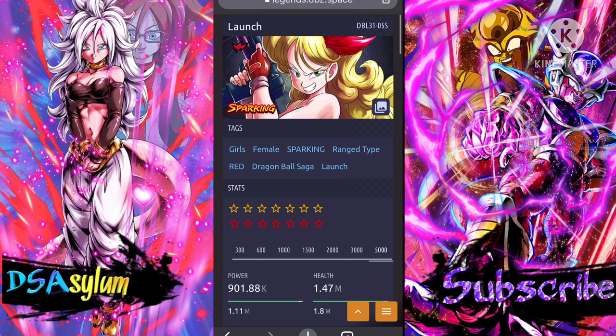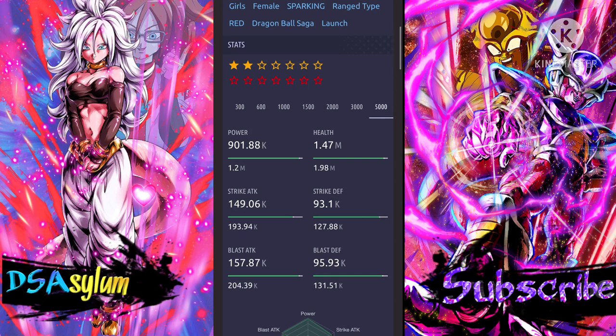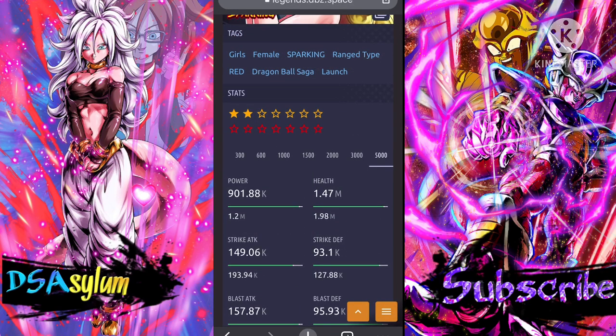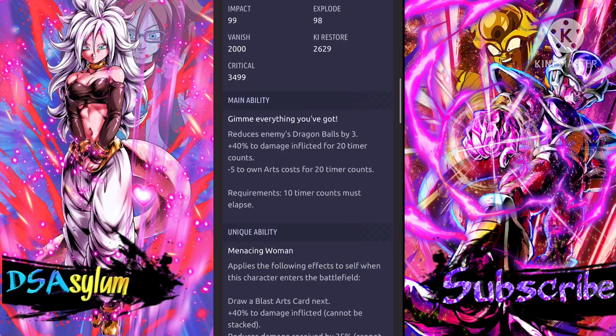They just had to put her on a Legends All-Star banner. We're gonna take a look at her two stars, as that's what most people are gonna have her at: 1.9 million health, 193,000 strike attack, 204,000 blast attack, 127,000 strike defense, 131,000 blast defense. Let's just take a look at her main ability: reduce enemy dragon balls by three — just off the main ability. Most people do that after they die. I think there are two units in the game that get rid of multiple dragon balls with the main ability — that's the EX purple Krillin and DKP. She gets rid of three, wow.